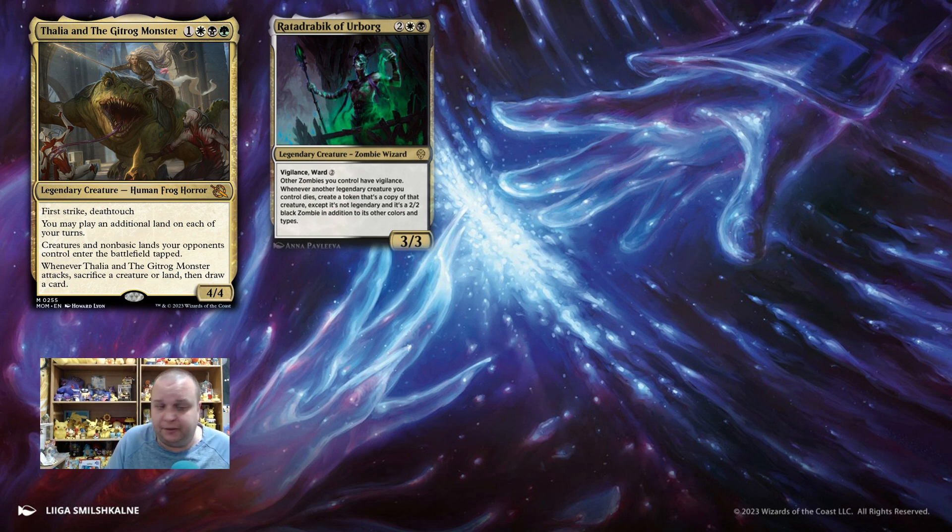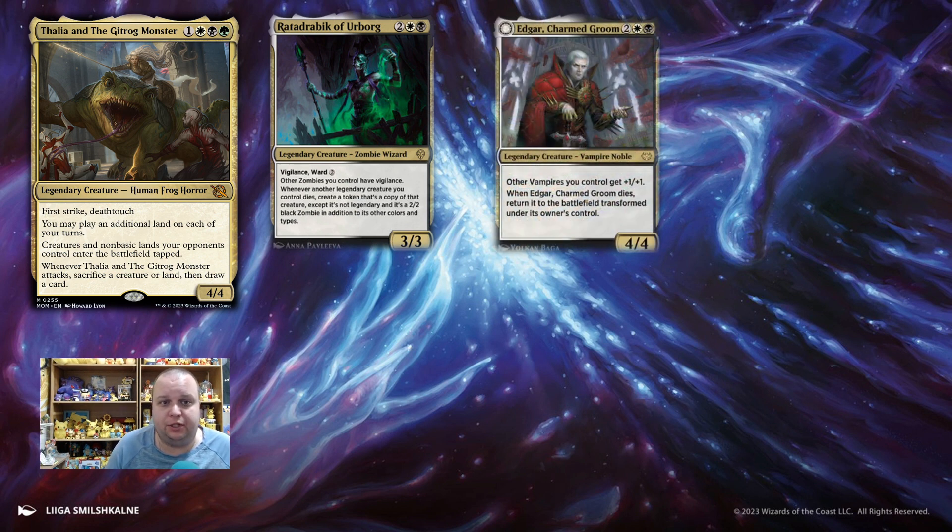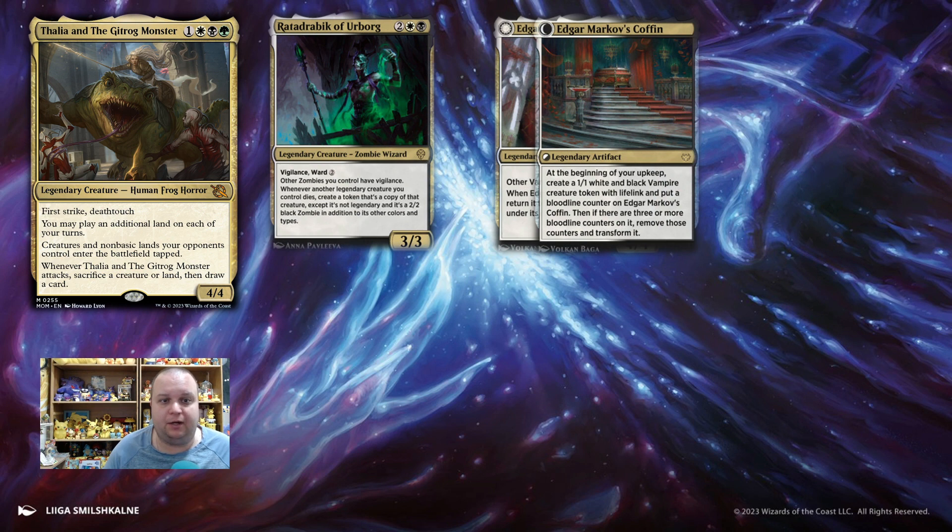So sacrificing legendary creatures could be something we do. I think Edgar Charmed Groom is just great in general for a deck like this — it's a 4-mana 4/4, and when it dies, return it to the battlefield transformed. So we can sacrifice it with Thalia and the Gitrog Monster, and then we get Edgar Markov's Coffin. At the beginning of your upkeep, create a 1/1 white-black vampire token with lifelink and put a bloodline counter on Edgar Markov's Coffin. When there are three or more blood counters on it, remove those counters and transform it back to Edgar Markov, and we get 1/1s to sacrifice to draw cards.